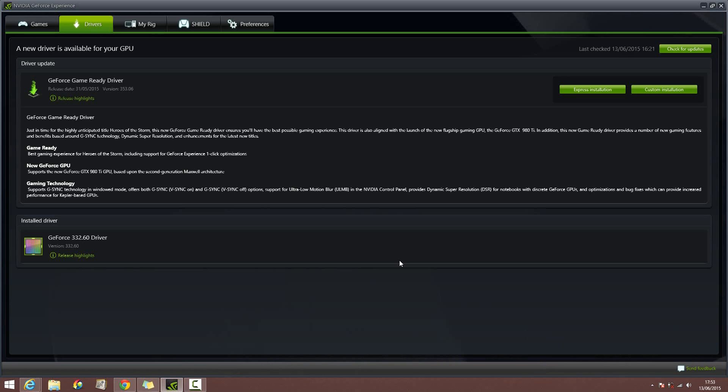As for the driver itself, it is the Game Ready Driver version 353.06. The features added into this driver are aimed towards the latest gaming title Heroes of the Storm, so if you have purchased that game or are looking to, I would advise upgrading to the latest driver for the best possible gaming experience. Another feature is that the GTX 980 Ti, the latest card released, is now fully supported by this driver, so I would advise updating to achieve full performance from the card.